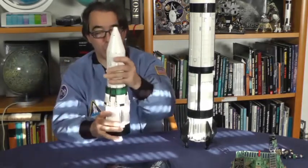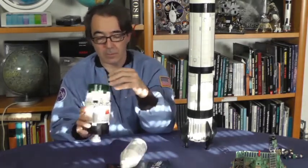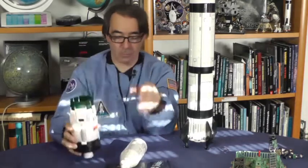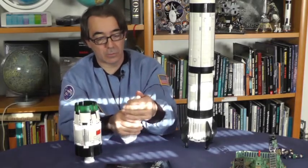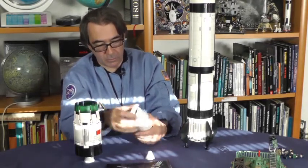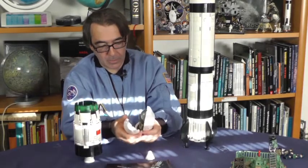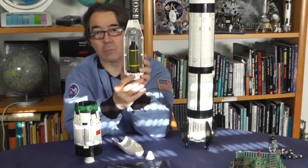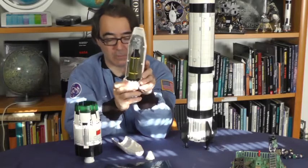Hier haben wir dann die zweite Stufe, und jetzt versuche ich hier ganz vorsichtig die dritte Stufe abzuziehen – das funktioniert ziemlich gut. Auch hier wieder ein großes Triebwerk. Hier haben wir dann die dritte Stufe. Dann kann man hier auch die Verkleidung abmachen und den Schutz abziehen. Und dann haben wir hier wieder einen wunderschönen Satelliten drin – das ist der erste Satellit. Er sieht so ein bisschen aus wie Sputnik. Den die Chinesen im April 1970 mit dieser gewaltigen Rakete haben starten lassen.